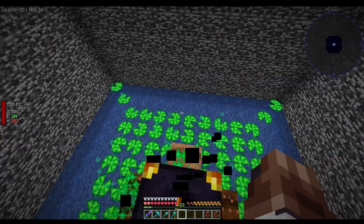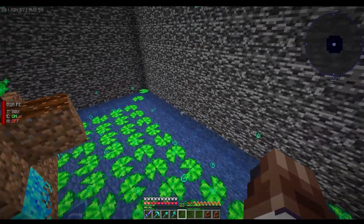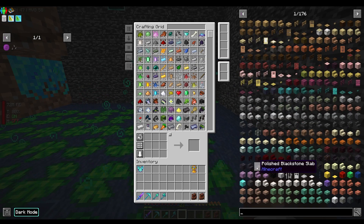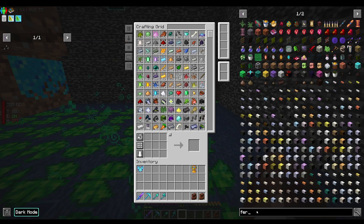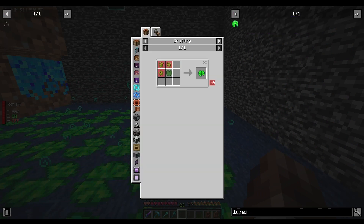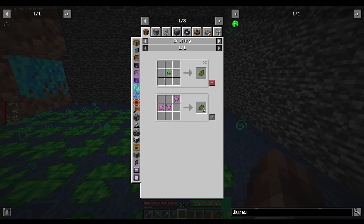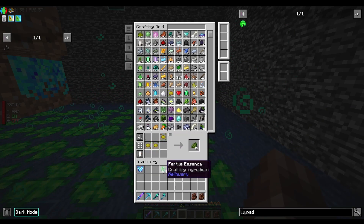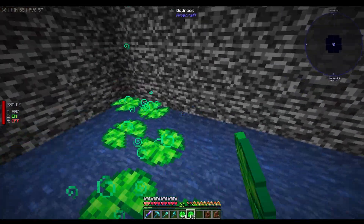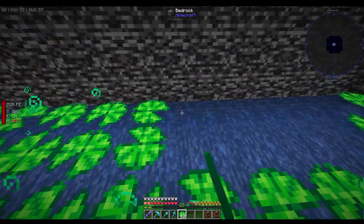If anyone wants to know how to do that, just let me know. That is all the Allthemodium automated. We do need to make some more lily pads of fertility though. We need more dye, but we have dye essence automated now, so that should work. I'll place the rest of these — that's the maximum speed increase possible.